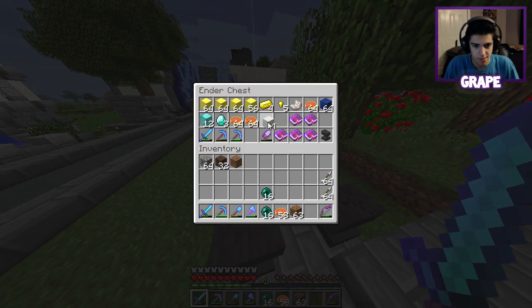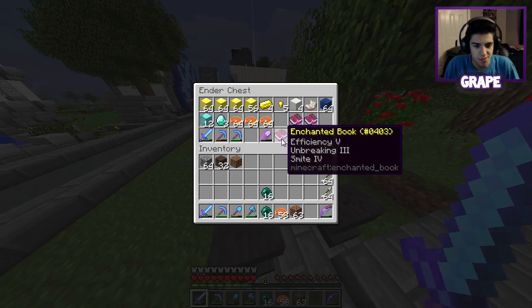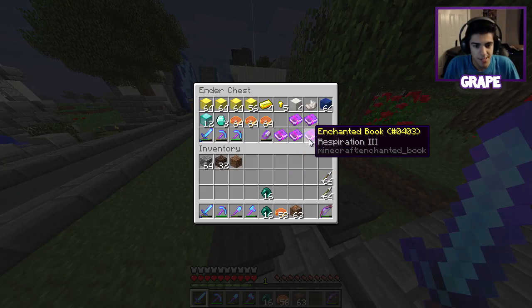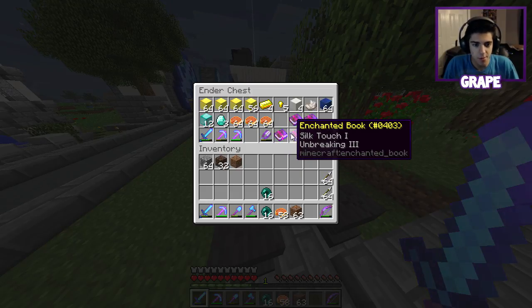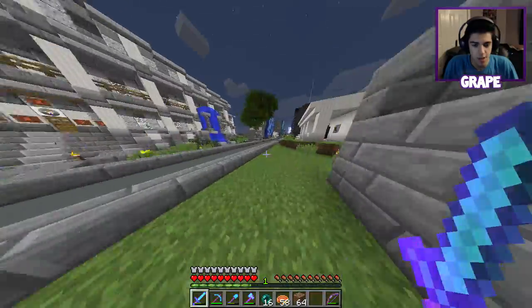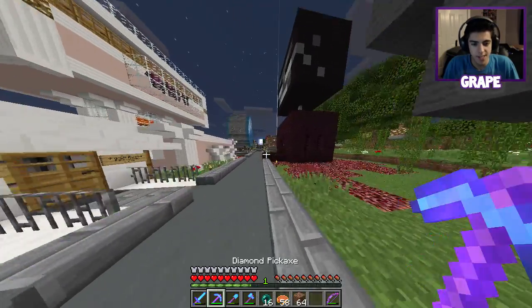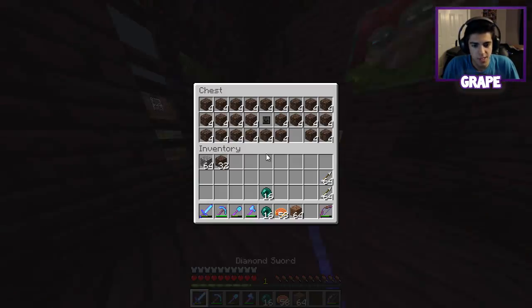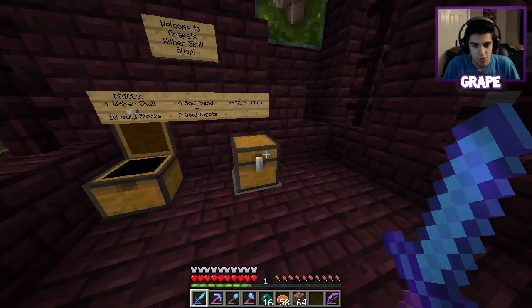Yeah, that's a lot of stuff there. I need to organize my ender chest, but I usually start keeping all my food in here now because I really need some extra food lying around. Depth Strider 3 - I'm gonna need to use that as well, make a nice aquatic suit. Maybe I'll do that next episode when I go search for a sea temple, because I know we did one as a group, but I kind of want to do one on my own and give you guys more of an experience of just me doing it myself.